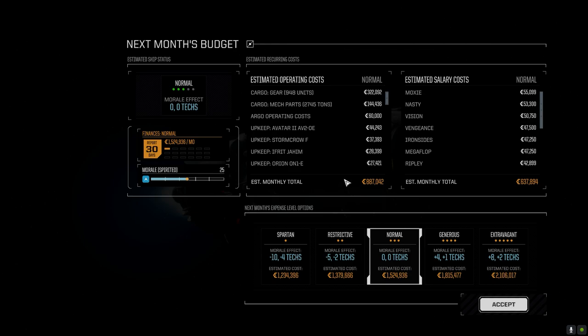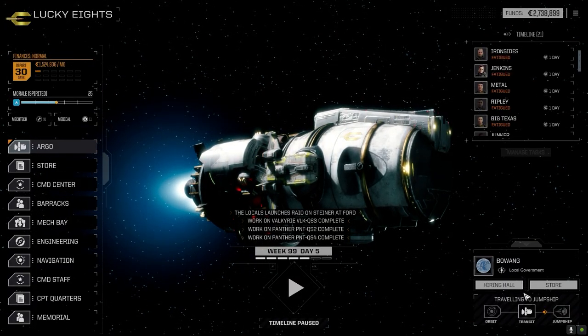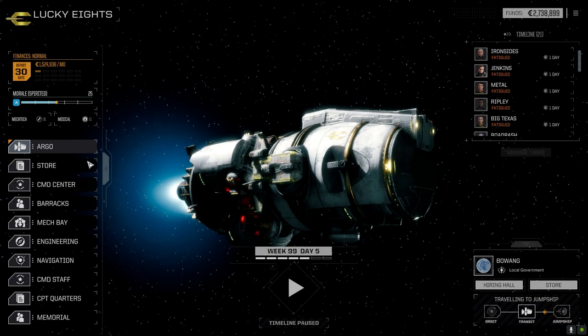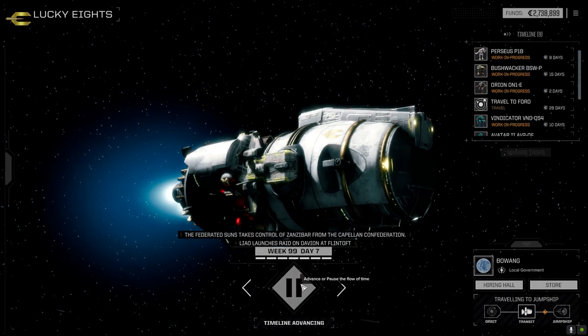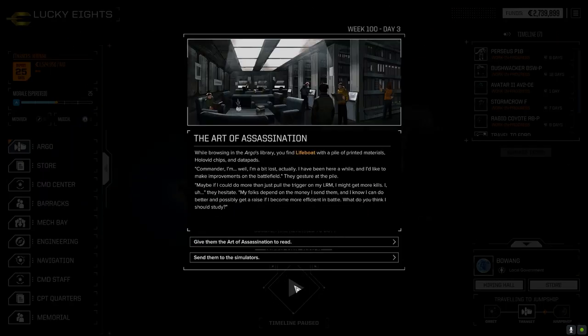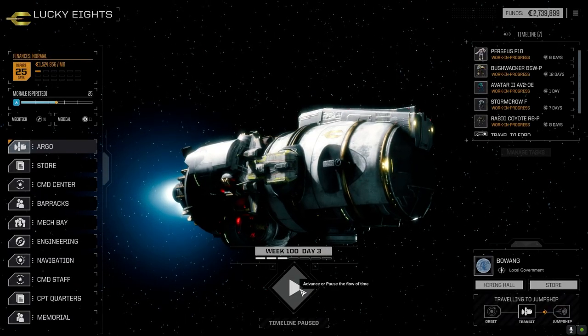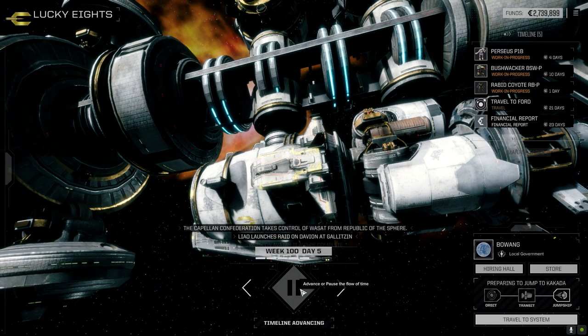We've got to get the Bushwhacker back - we're really close. I had a look in the hiring hall at the end of the last episode to see if there's anybody good to hire and there wasn't. Let's get the Bushwhacker up to the top, get the Perseus up to the top, and bring the Orion up - those are all one day so they'll get done quickly. I want to give the order of assassination to Red - gets 90 days, gets Assassin which is really nice, plus 3 ops accuracy, 3,000 experience points.